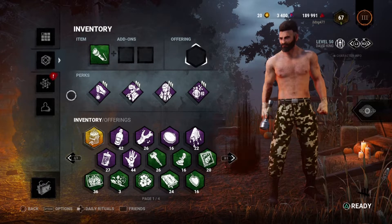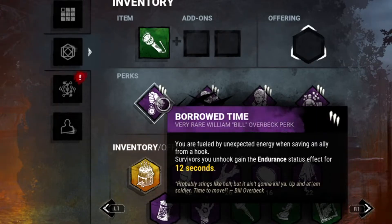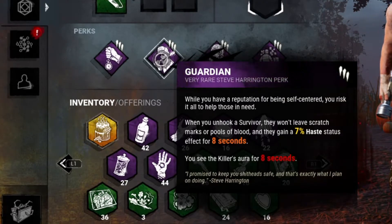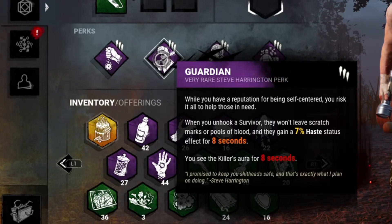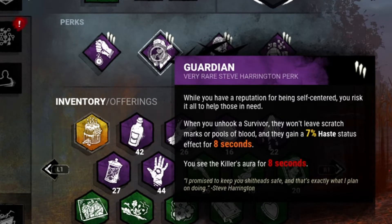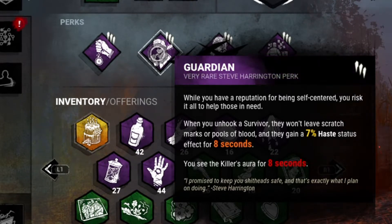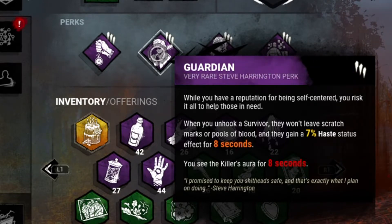Let's go over our perks real quick. So we got Borrowed Time, so that way whenever we rescue someone it gives them a little bit more time to escape. Then we got Guardians, so whenever we unhook a survivor not only do they get the seven percent haste status effect so they move a little bit quicker, but we also get to see the killer's aura for eight seconds — and if you guys know me, I love me some good old aura perks.